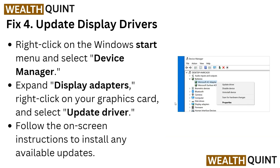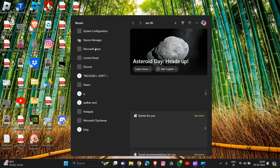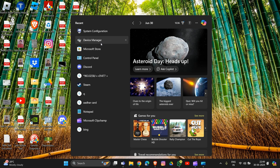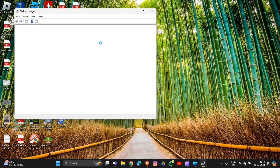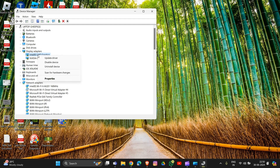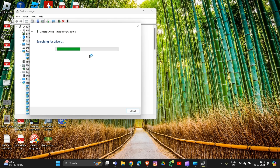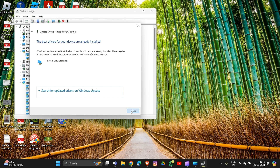Fix Four: Update your display driver. Go to the search bar and type 'Device Manager.' Search for 'Display Adapters,' expand it by double-clicking, right-click on your display adapter, and select 'Update Driver.' Then choose 'Search automatically for drivers.'